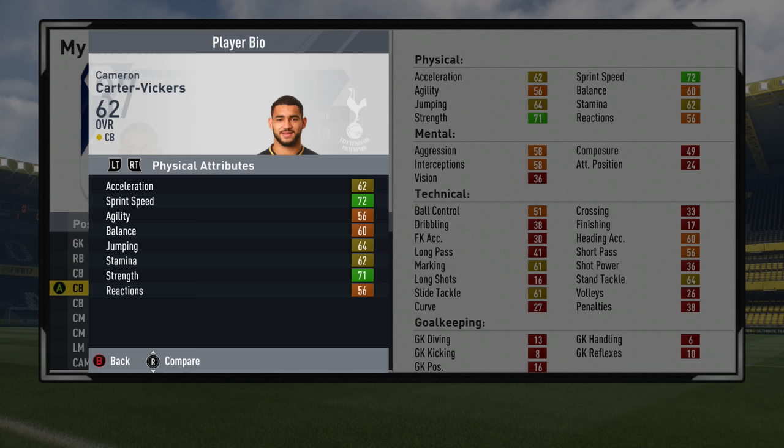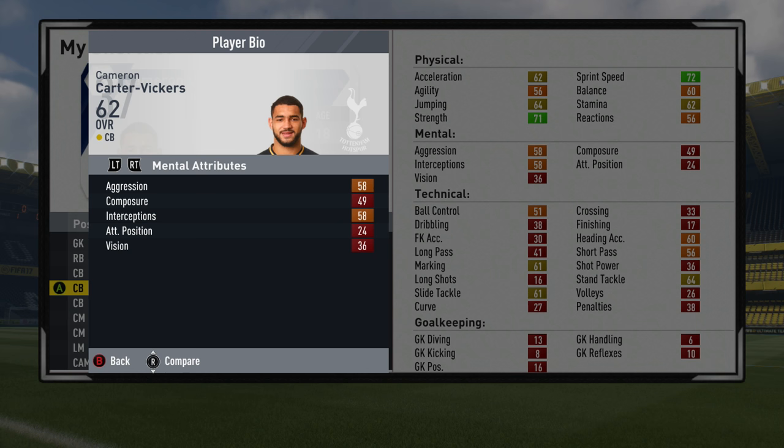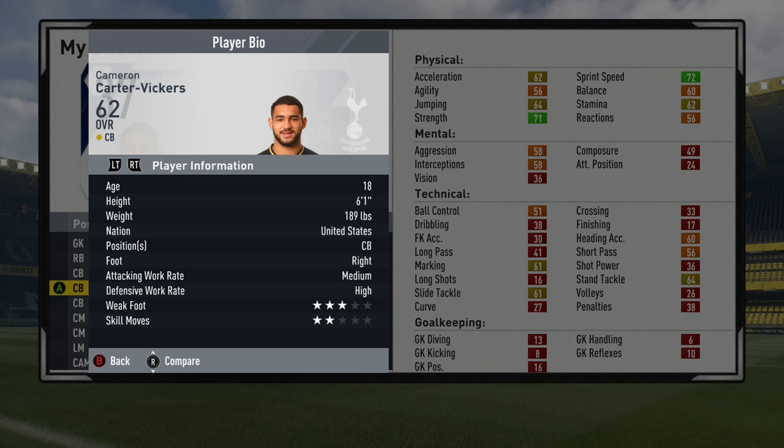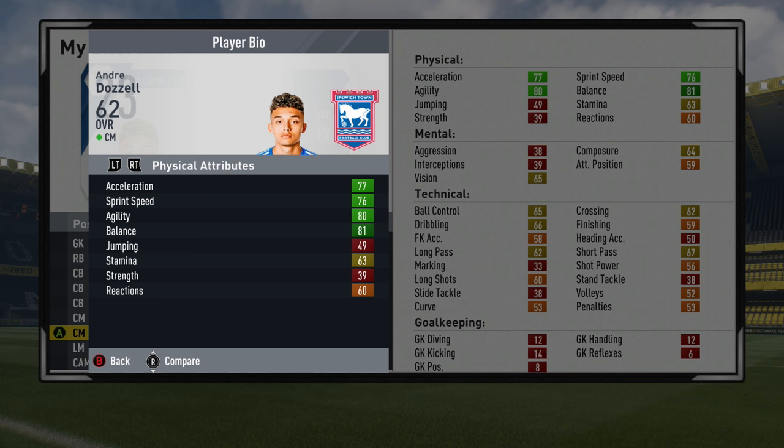There are 12 young players in this video and the first is Cameron Carter-Vickers of Tottenham — 62 overall centre back. Pretty good if you're looking to be a League 2 side realistically. He's 18 years of age with good strength and sprint speed, which is always good on a centre back. Training his defensive stats might be a decent idea. From the US playing for Tottenham, you can easily get him on loan. High defensive work rate, 3-star weak foot, 2-star skill moves. Probably worth about 500k or even less.